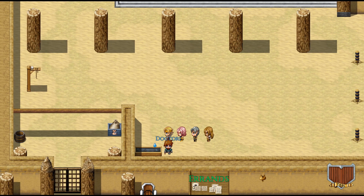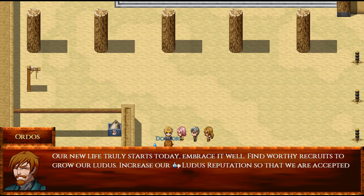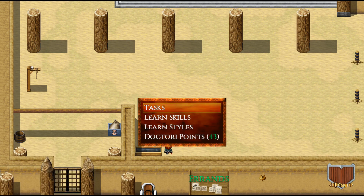Over here, this is our main point of interest in the Lutus — the Doctore. A lot of the function is going to come from him. You can see he shows how many Doctore points we have; we currently have 43.